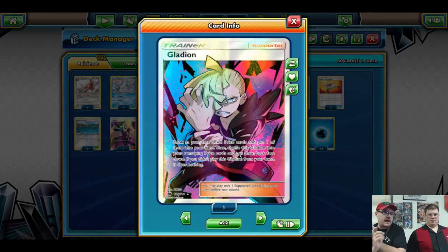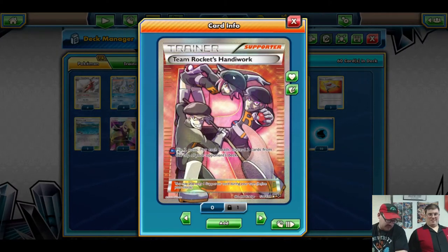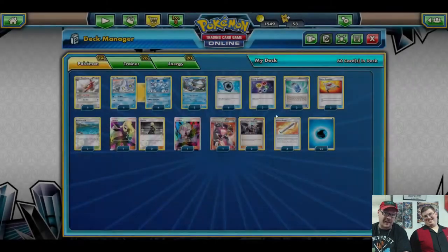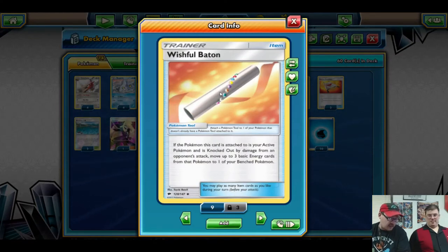One Gladion, in case any pieces we need are in the prizes — an Avalugg, Manaphy, Aqua Patch, Water Energy, whatever we need. Four Team Rocket's Handiwork because this is a mill deck — we're trying to burn through your opponent's deck. You flip two coins; for each heads you discard two cards from the top of their deck. Two heads is four cards. On Potown Heroes, you get zero heads and zero cards milled — we have the worst luck online, but in real life it works wonders.